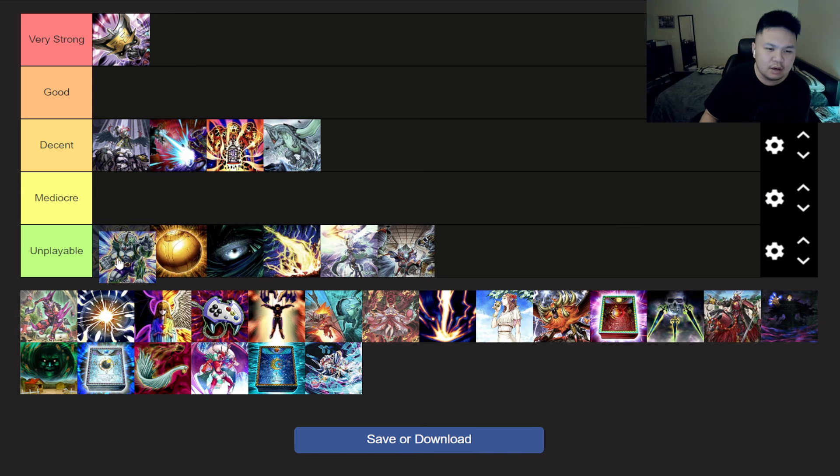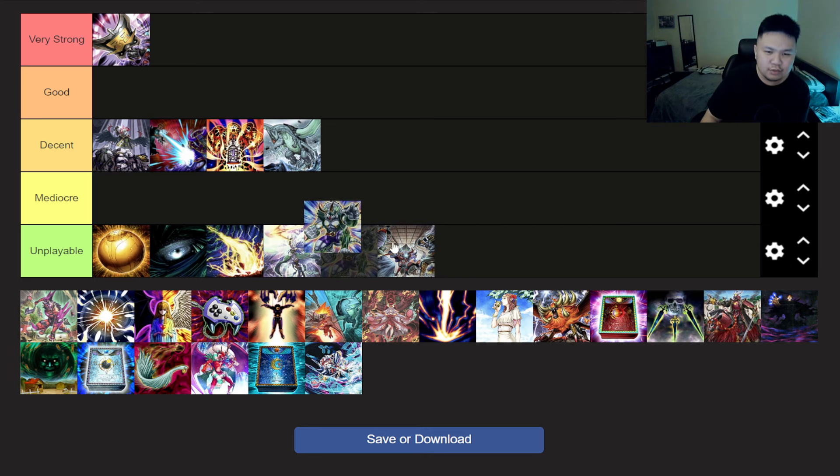Next up, Pankratops. This card is good because it can punch over things like Apo. But it also destroys cards, which isn't that great. However, it doesn't have to destroy monsters, so I will put it at mediocre — because maybe you can do some plays where you attack a monster and banish a spell and trap. So maybe it's a little bit better than cards like Dark Hole.